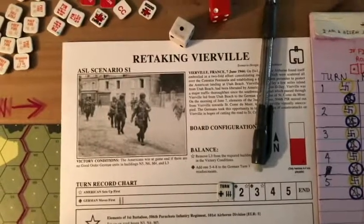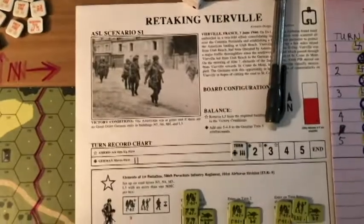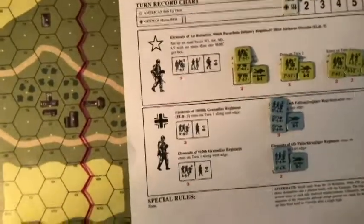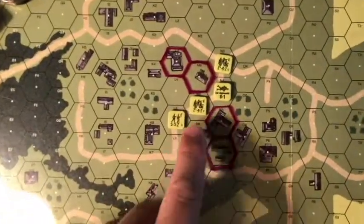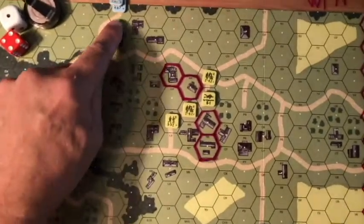Game three, retaking Verville. Americans set up in these four hexes. Germans move on here and here.